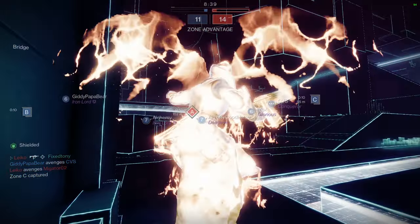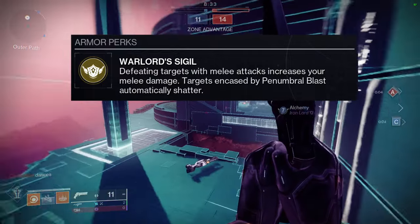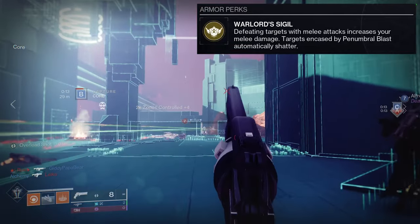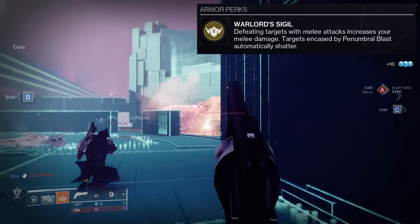Starting off: Warlord's Sigil — defeating targets with melee attacks increases your melee damage, and targets encased by Penumbral Blast automatically shatter. I didn't know it had that — that's pretty cool. The perk is pretty self-explanatory; it just gives you more damage the more melee you do.